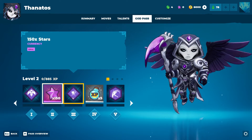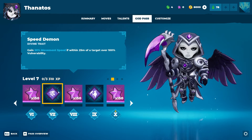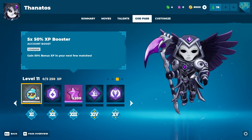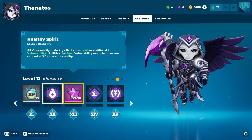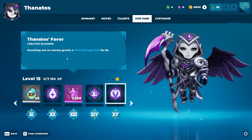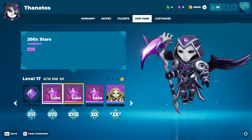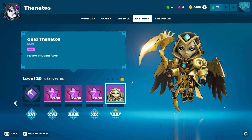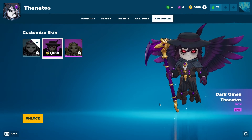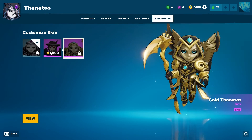Thanatos' God Pass: Gaze from Above, stars, Unyielding, experience, Weakness in Numbers, stars, Speed Demon as a divine trait, stars, Death is Nigh as a minor trait, more stars, XP boost, Healthy Spirit as a lesser blessing, Essence of Vigor, Thanatos' Favor as the greater blessing, Blood Omen as a divine trait, then stars and the golden skin. Customize: Dark Omen Thanatos is another skin available — really cool, a big departure from the regular skin.